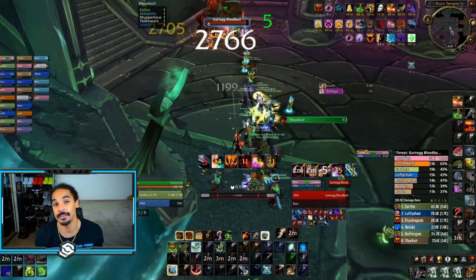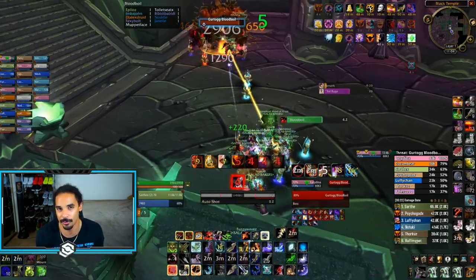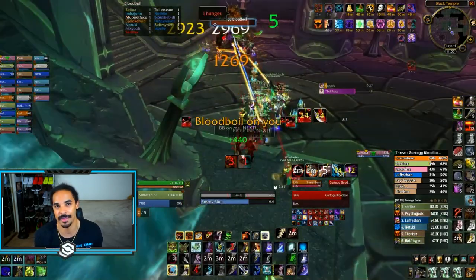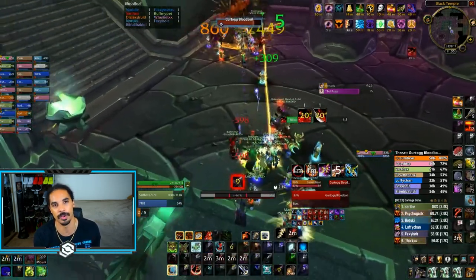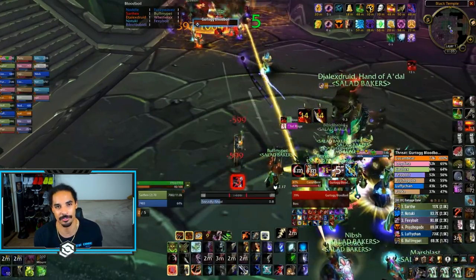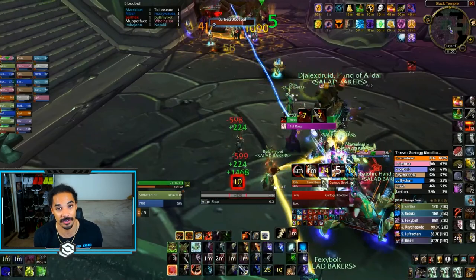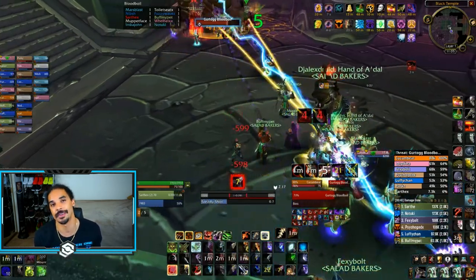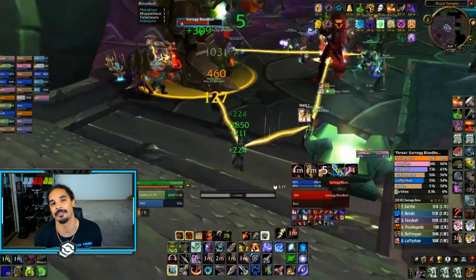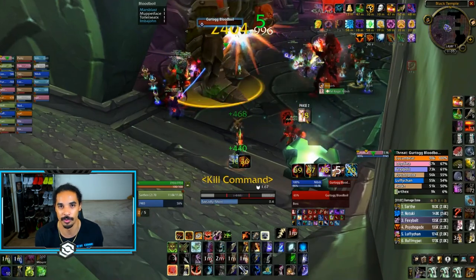Gurtogg Bloodboil. This is a melee weave friendly fight if you don't have to soak, and ideally your soak group is close enough to the boss that any movement is minimal. Warcraft Logs has reworked how this fight is tracked, so if you get the buff where you do a ton more damage, it's normalized and can actually hurt your parse — same if you get bopped, that's just pure downtime. This is a decently long fight — use Bloodlust very early and use your CDs early. You might get a second usage of your two-minute CDs, so utilize them as best you can.